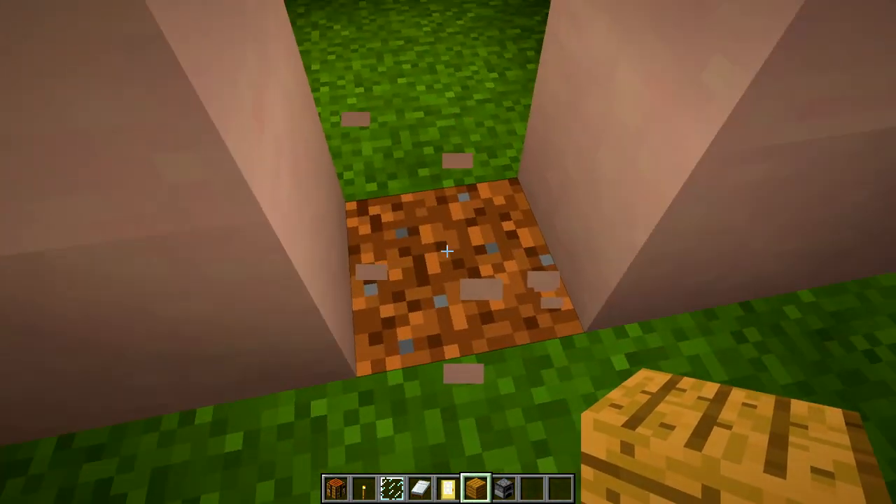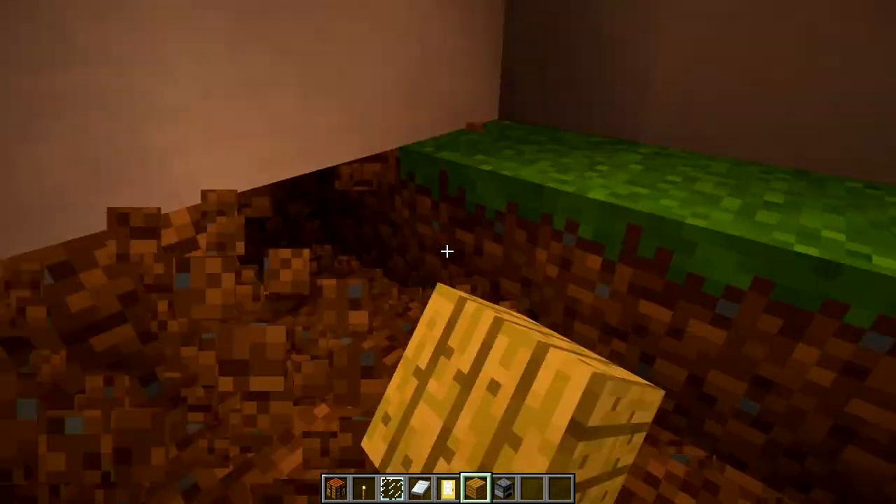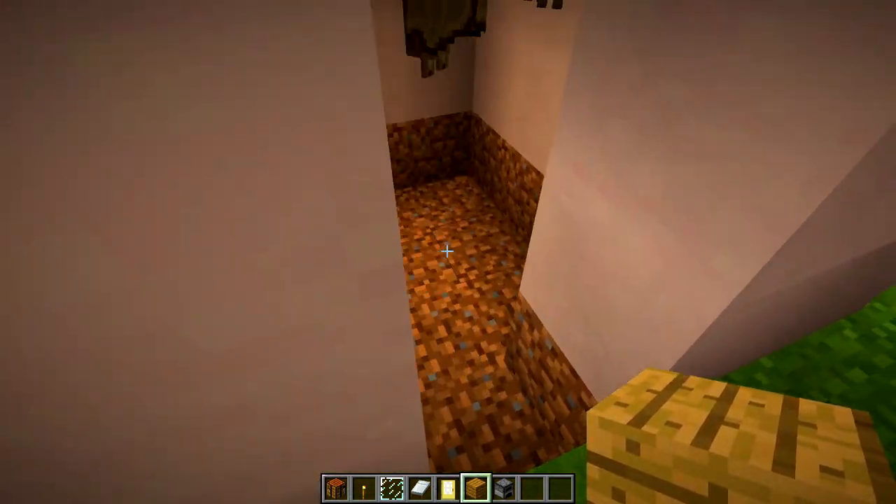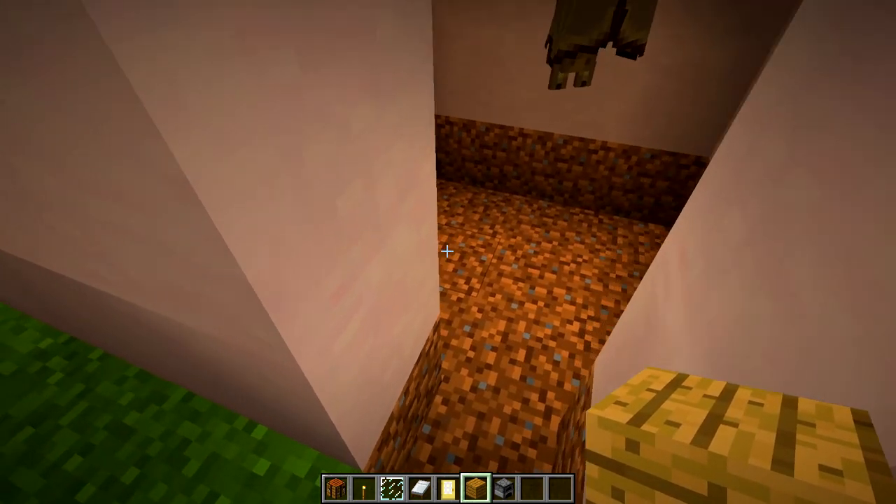You can also dig down and make a basement. You can have a guest room on the other side - same thing basically. It doesn't necessarily have to be as nice because they are a guest.